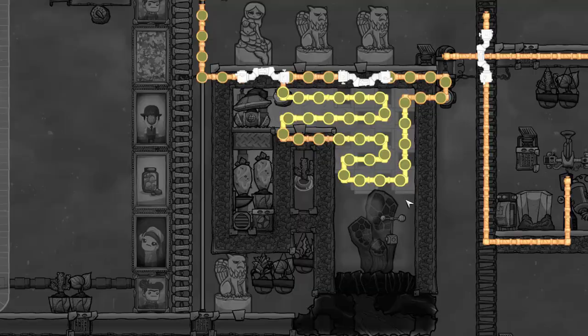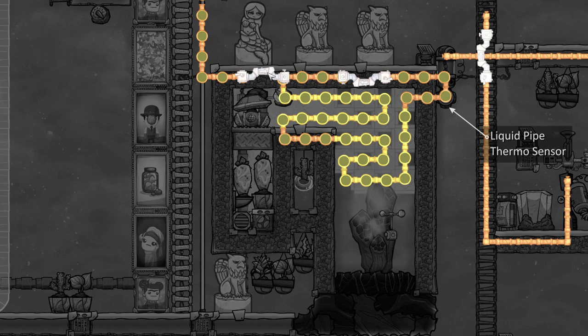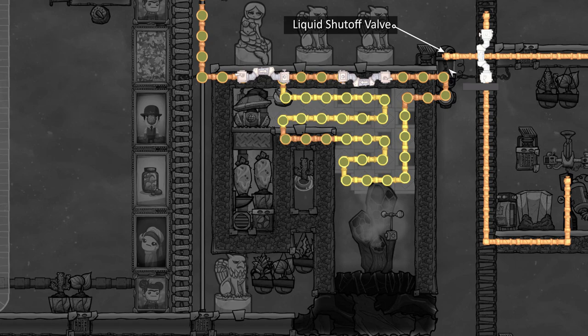My first line of defense is a loop of germy polluted water running through these radiant pipes. Like my cooling loop blueprint using a thermoregulator video, I've got a bridge coming in and a thermosensor detecting the temperature of the coolant as it goes past it. Anything over 95 degrees gets immediately ejected out through the liquid shutoff valve.